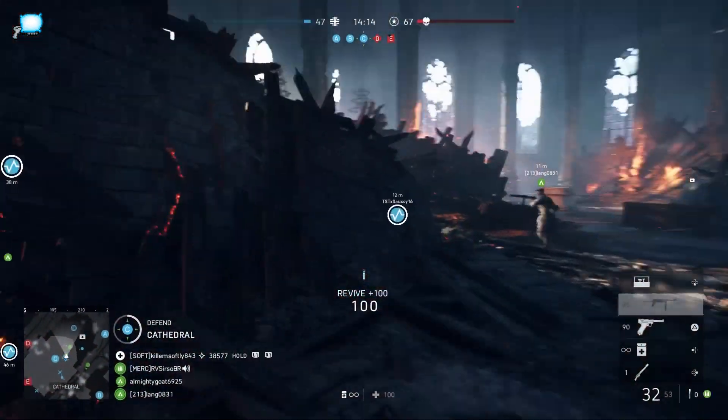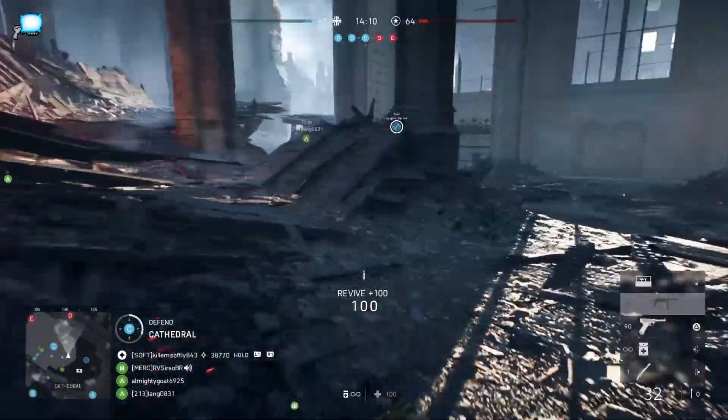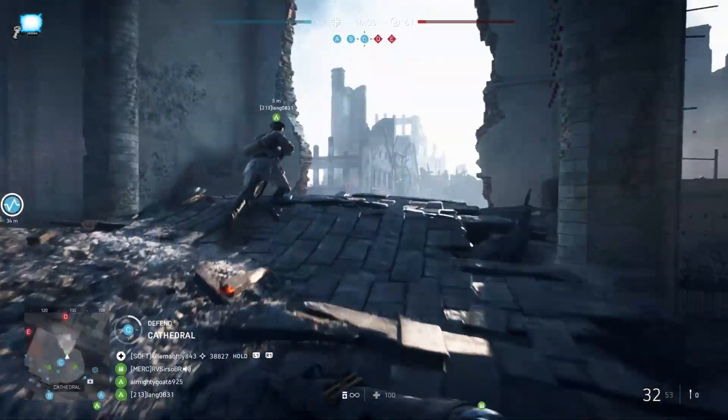Before you revive, some things you want to consider: first, how did that teammate get down — you need to decide the likelihood that you survived the attempt. Second, check out the mini-map.